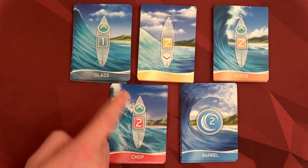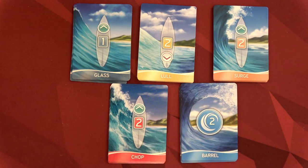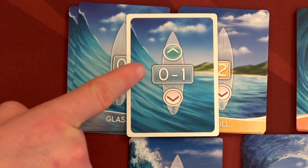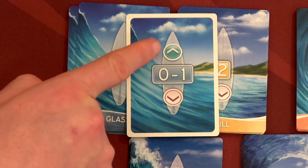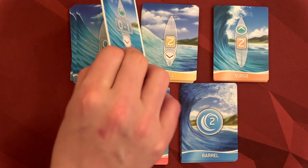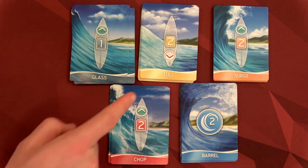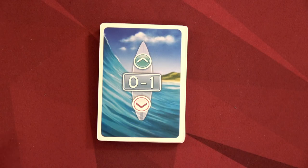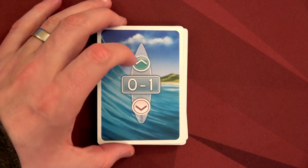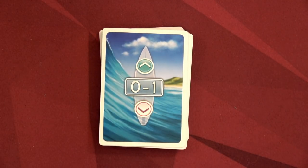The wave cards tell us which way we get pushed and by how much. For example, one card pushes towards the nose by one, another pushes towards the back by two. The barrel card works a bit differently — you'll see that in the playthrough. At the top of the deck you can see the card will push us zero to one, either forward or backward, giving us some information to decide how much to move on the surfboard each round. This deck of 25 cards is our timer — when those 25 cards are gone, the game is over. So we have 25 rounds and they go fast.